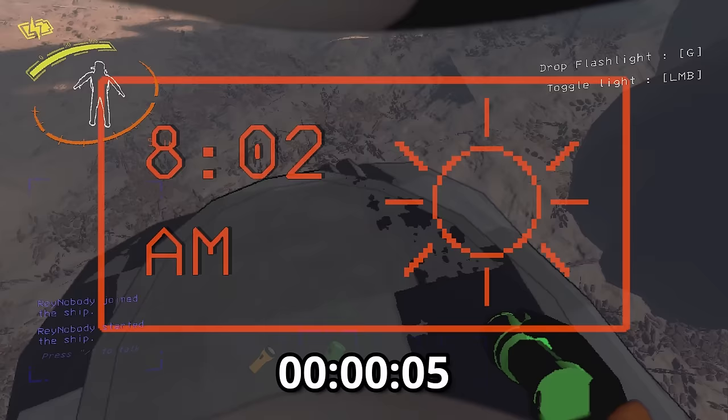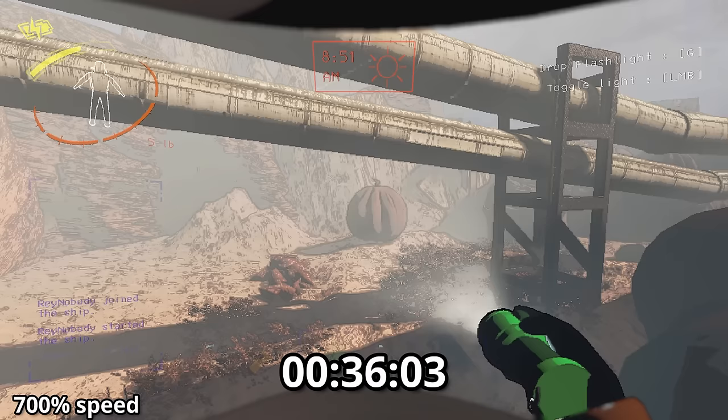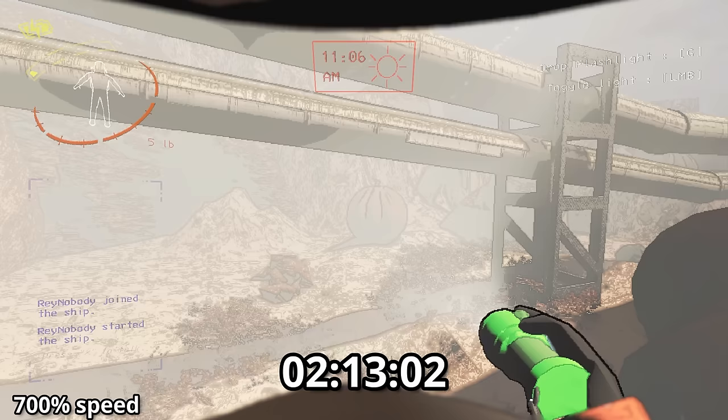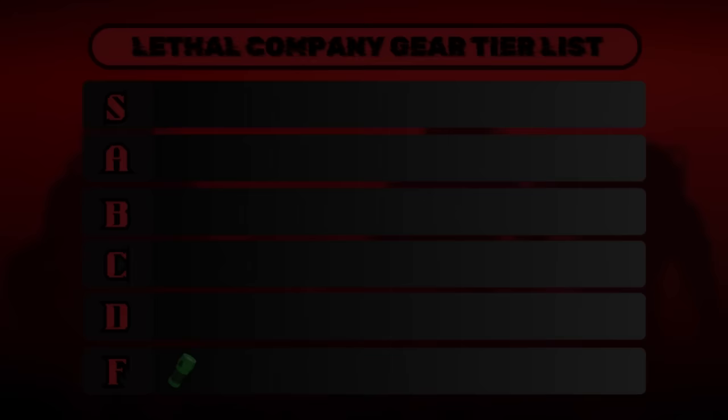Here's a timelapse of the battery life compared to the time of day — I'll be doing this for every item that has a battery life so you can get a general understanding of how long they last. The regular flashlight has a battery life of 2 minutes and 20 seconds, which is about 3 in-game hours, from 8am to 11am. It's seriously bad, and the only item in F tier for obvious reasons. You should never buy the regular flashlight — just buy the pro instead.